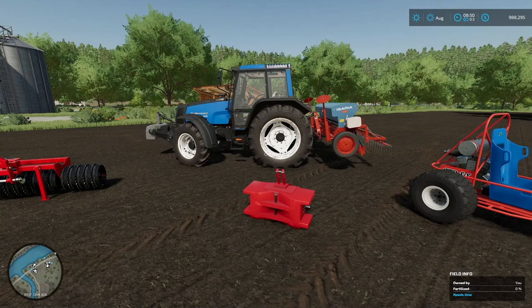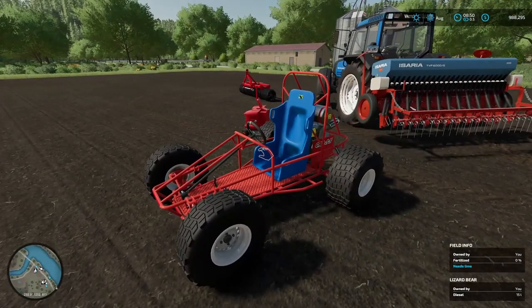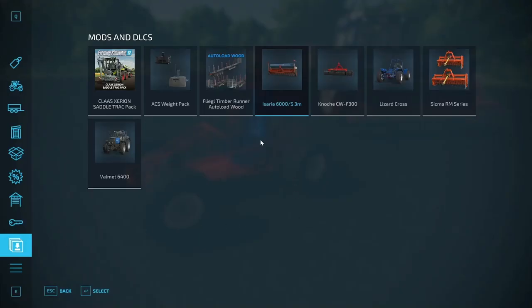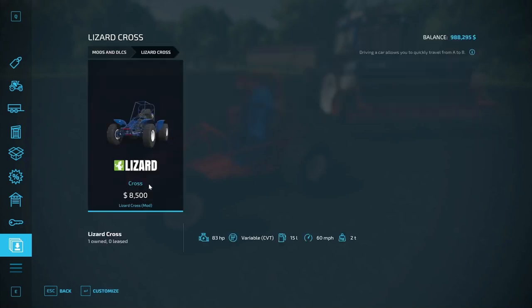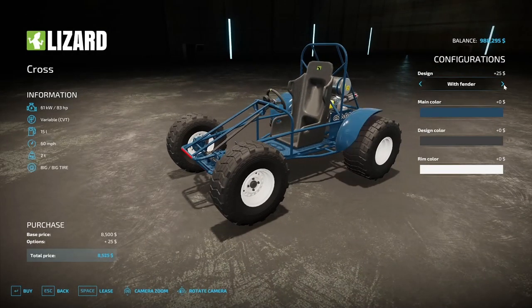Next we're going to look at the Lizard Cross — this little goat cart. We're taking this thing for a spin especially on this map. It's by Sloots Modding, manufacturer Lizard, in the cars category, cross-platform. It has fenders, closed cage, many colors. It's going to cost you $8,500 — 83 horsepower, 15-liter tank, 60 mph top speed, and weighs 2 tons.